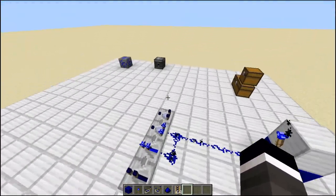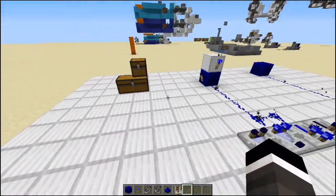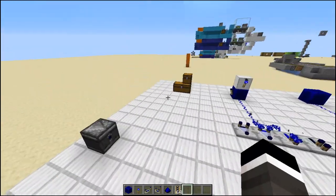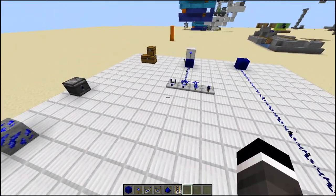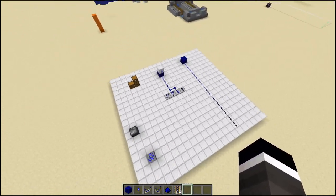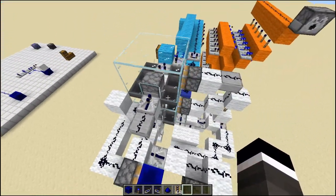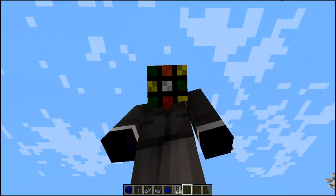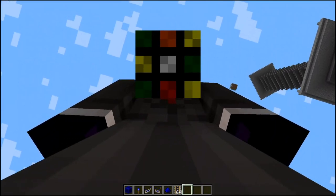If you want this, you can download it in the description below. There are two separate packs for 1.14 and 1.15 — you will need the specific pack for your version, because the trap chests will look weird if you use the wrong one. We can see a few of the redstone projects I've done — that looks pretty good in blue! That's all for me — goodbye, and excelsior! Make sure you subscribe, leave a like, and turn on notifications. Bye!